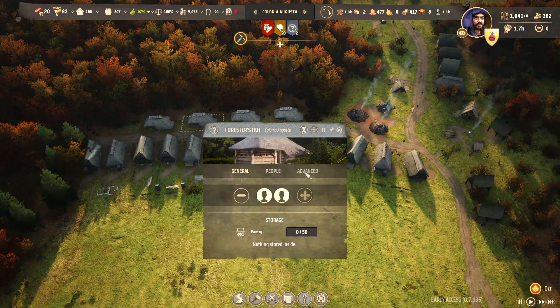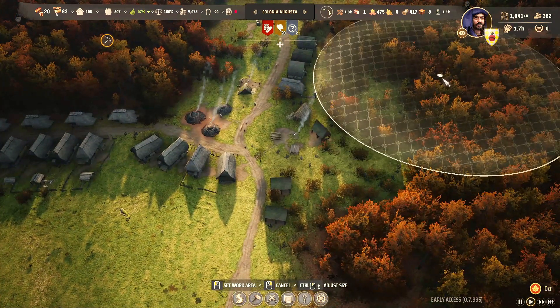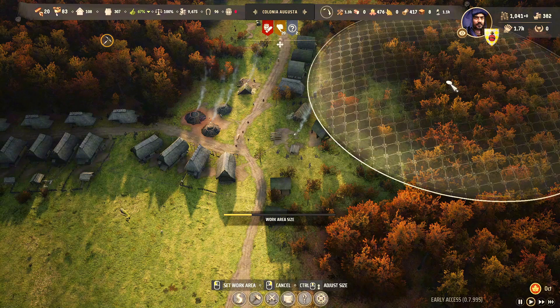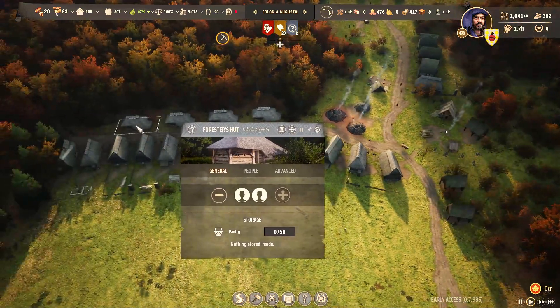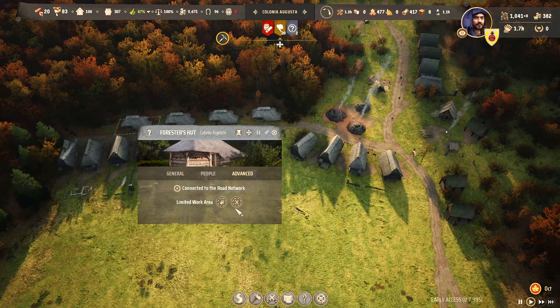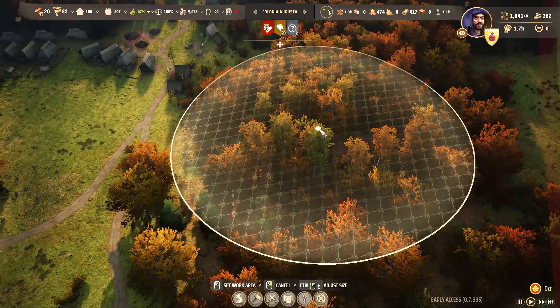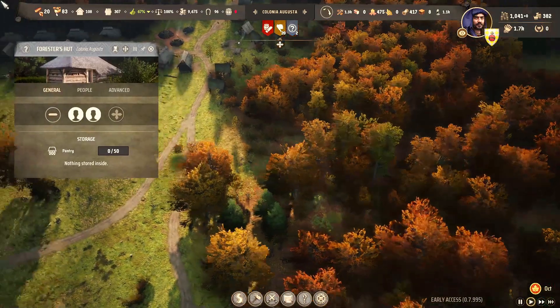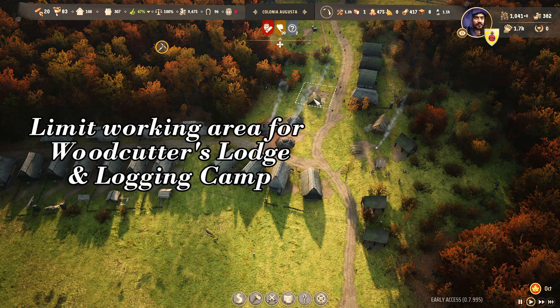You put the second forester hut close by and so on, so you basically hit four big nearby areas. How big you make them, you can try and see what works for you. I've been running this area for a long while and as you can see there is a luxurious forest.